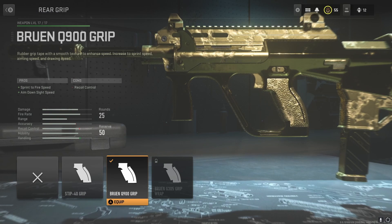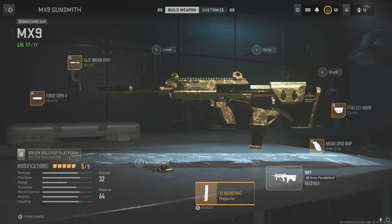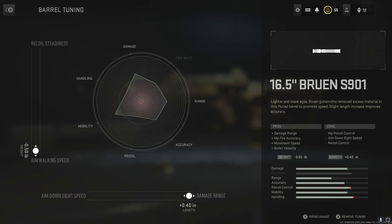For the rear grip, we're gonna use the Burin Q900 Grip. This gives more Sprint to Fire Speed on top of ADS Speed. The negative Recoil Control doesn't matter — we get it all back. And then lastly, we're gonna use the 32 Round Mag. For barrel tuning, go all the way down to Aim Walking Speed on the left, then on the bottom, level all the way to Damage Range to get that Damage Range back.